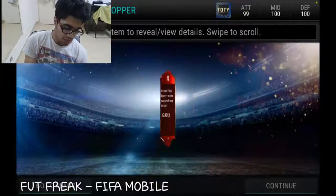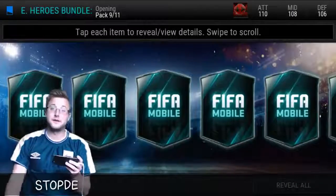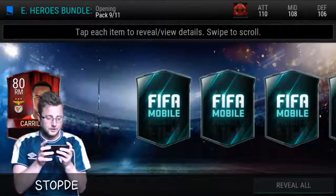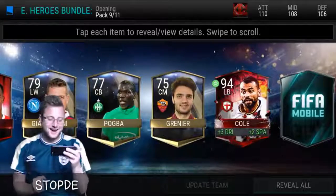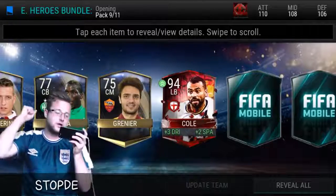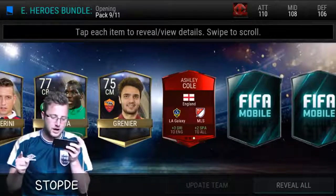That was a really bad pack — we got absolutely nothing. But it only takes one. There it is! What a big pull — we pulled Cole! Ashley Cole right there, huge pull. Plus three dribbling, only to English, and plus two short pass accuracy to all.